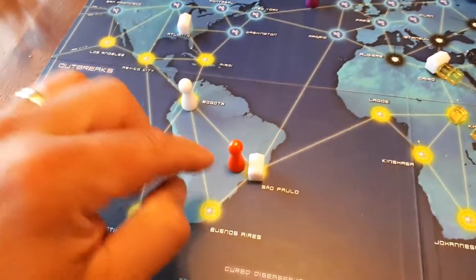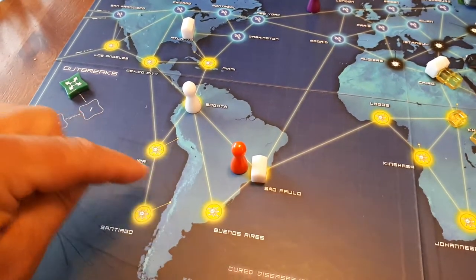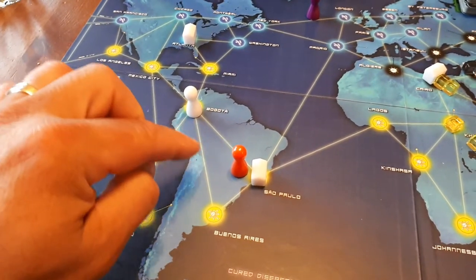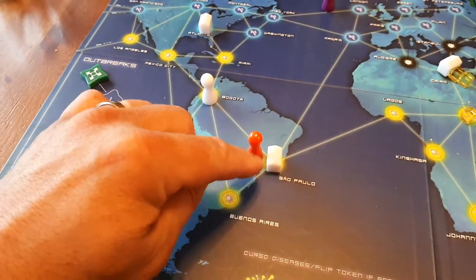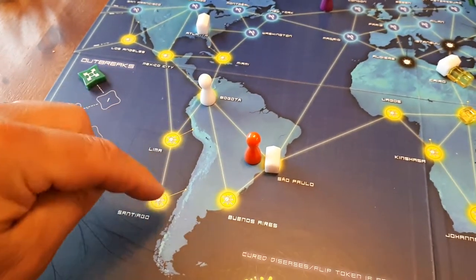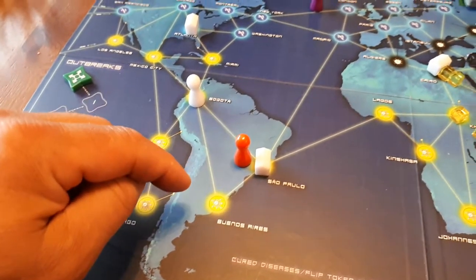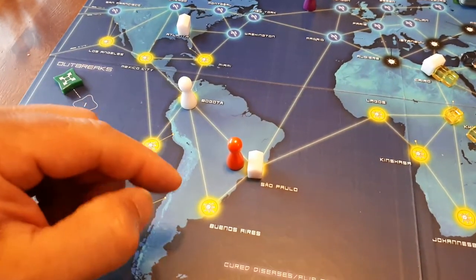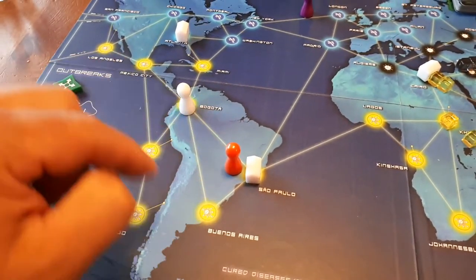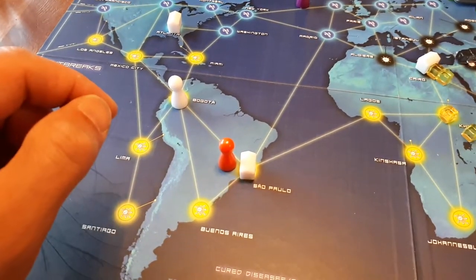I also strategically placed a facility in Sao Paulo because within a couple of actions — one, two, three — you could reach Santiago, and in four moves you can actually sweep the whole continent and cure the diseases. Or if they're cured but remaining cubes are still there, you can actually eradicate it in one turn.